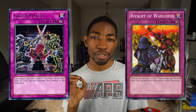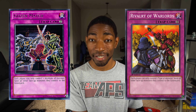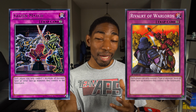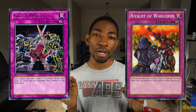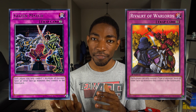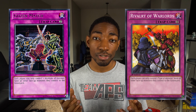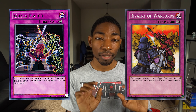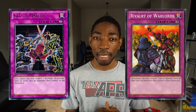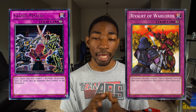Gozen Match and Rivalry of Warlords are coming back in style because, A, Altergeist can main deck them, and B, the meta is very diverse. Since there aren't quite as many OTKs in the game right now, these cards actually get to see the light of day pretty often. The Nightmare strategy, for example, uses a lot of different attributes of monsters, so something like Gozen Match can completely turn that strategy off — and the same goes for Rivalry. Just find the card that works best with your deck and it can floodgate your opponent extremely effectively.